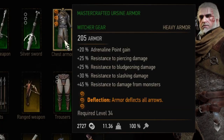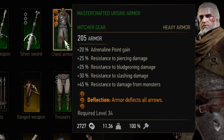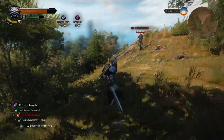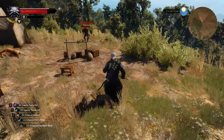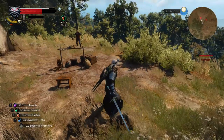Next up is the level 1 enchantment Deflection — armor deflects all arrows. Before patch 1.10 arrows didn't do a lot of damage so it didn't make much sense, but now arrows deal quite a lot of damage, so I'll call this enchantment slightly helpful.